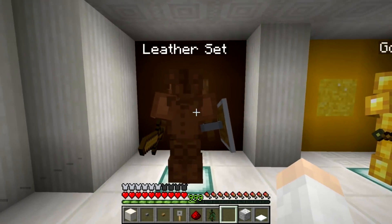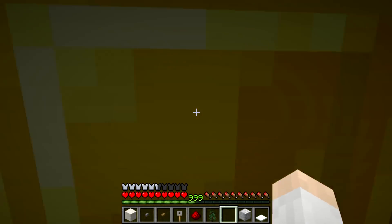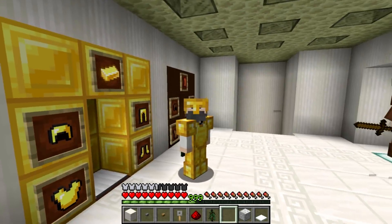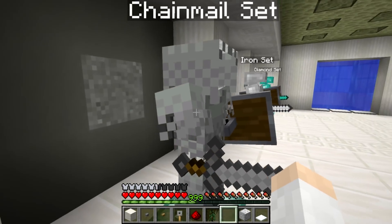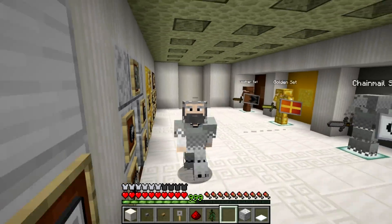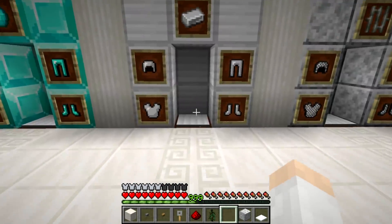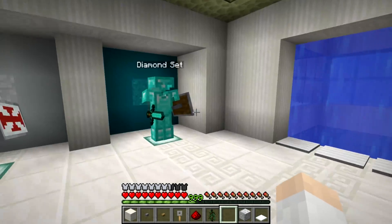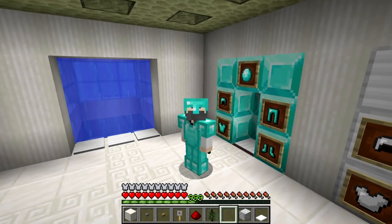Let's take a look at the armor set. The biggest changes I see are to the golden armor — it looks quite dramatically different. I look pretty golden — I actually do like this, it looks very cool. That's a big change to the gold armor set. The chain mail has also changed quite significantly — there's not as much chain, it's more armor now, sort of a chain mail hybrid. The iron looks like it's changed just very subtly. The diamond armor set also looks like it's changed a little bit. Here's what that looks like on me.